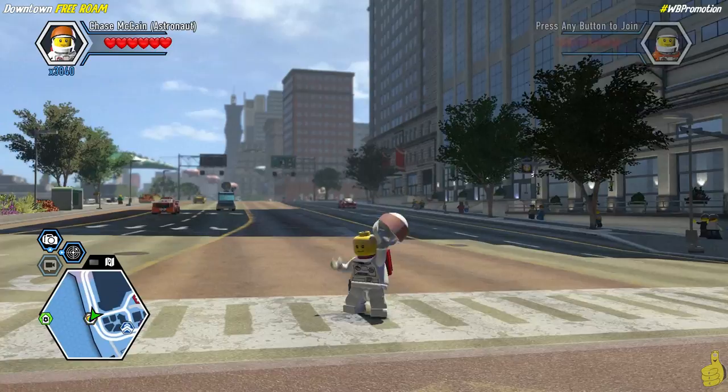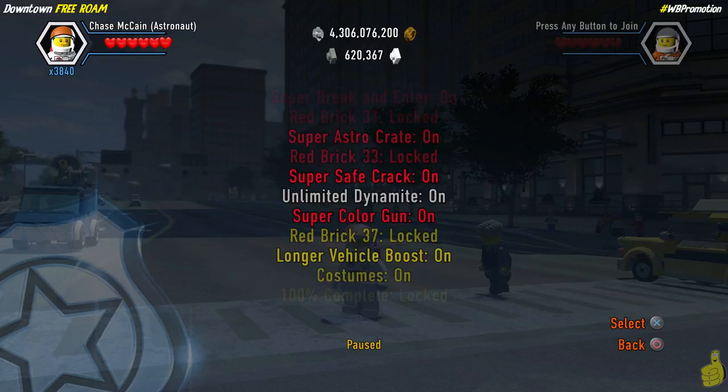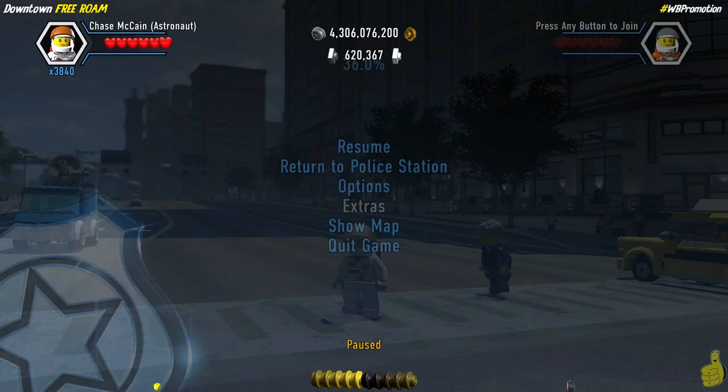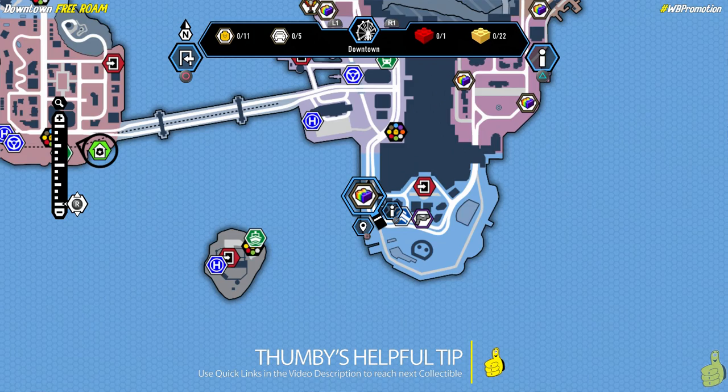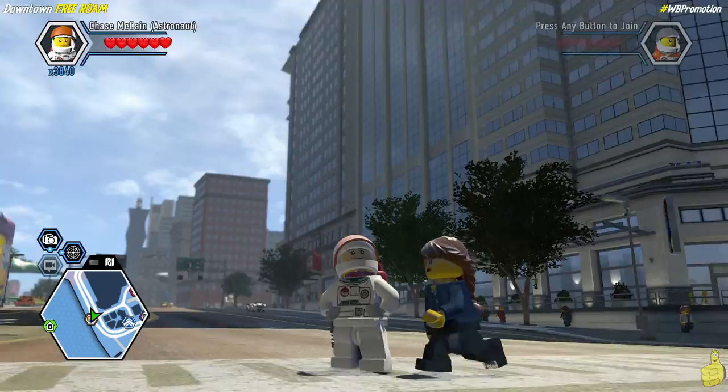We're going to start things off right where we left off. We had just finished up Festival Square and we are on the old road here — kind of reminds me of Abbey Road, the old Beatles cover with the walkway across. First, make sure you've got the super color gun red brick turned on. It's also helpful to have unlimited dynamite. We show you where that red brick is in our preparing for free play video.